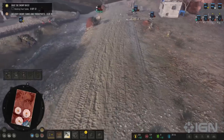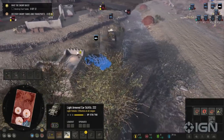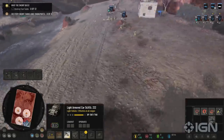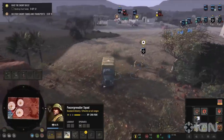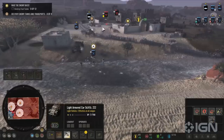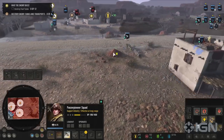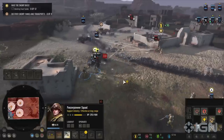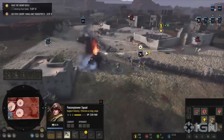These Sonderkraftfahrzeuge, or SDKFZ if you prefer, are nimble and effective at suppressing infantry, but they don't have much armor and are very vulnerable to anti-tank rifles and grenades. So I found that I really needed to use them for quick hit-and-run attacks before falling back for repairs. That, fortunately, is something the DAK is very good at, since even their basic infantry know how to staple a car back together. Losing even one can be disastrous, since there is no way to replace them, and just about every step of the way you're going to be outgunned.